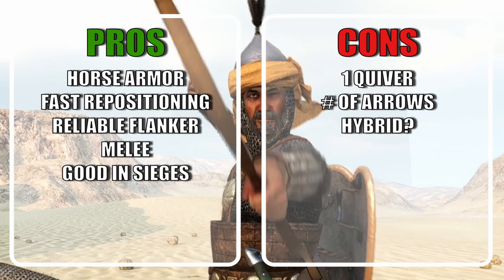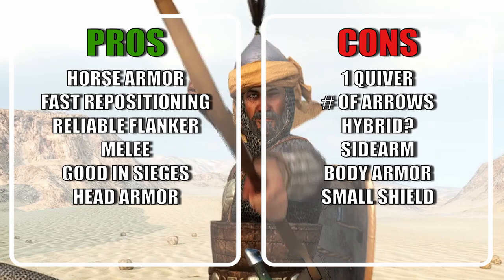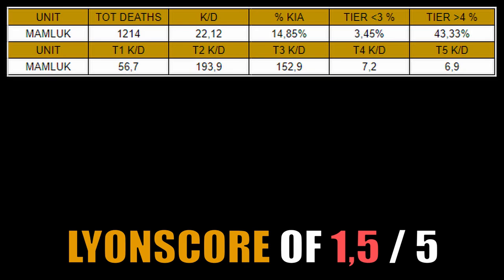The sidearm is unfortunately quite bad, and like the Faris, the armor doesn't help it enough to make it good. The head armor is good, but a sack of potatoes will likely make for better body protection. The shield is pretty bad, but it's unlikely you are going to use them for tanking projectiles. My final score is a 1.5 out of 5. It's quite clear that this unit is quite unique and inferior in comparison to the other horse archers, but if you really want to have that flanking playstyle for your Azrai armies, then it does find a purpose.